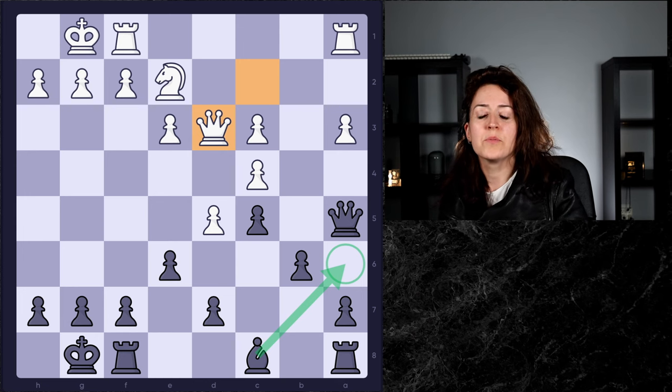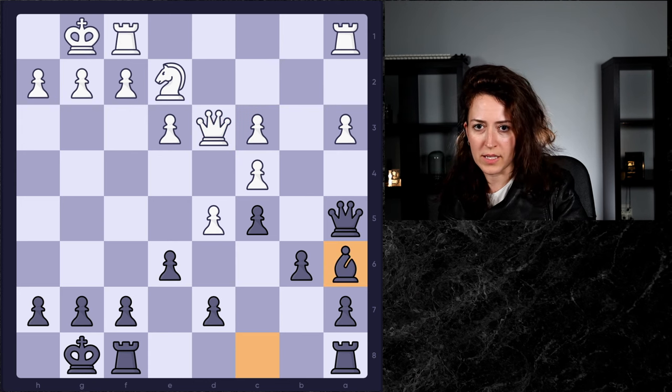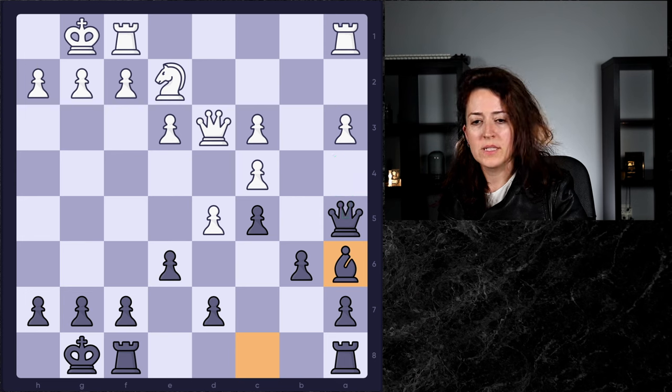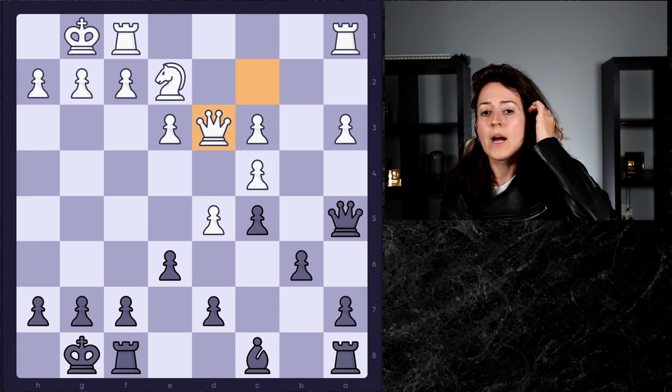The obvious move is bishop a6, and it's already pretty good if you realize that's a really nice square for the bishop. But it's actually not the best move, because you have to think about what your opponent is going to do when you play your move. You're threatening queen a4 — a very poisonous attack on the c4 pawn. But white is probably going to anticipate that and play a4 themselves, and then you get kind of stuck. Your queen doesn't have any moves and you're not going to win the c4 pawn.